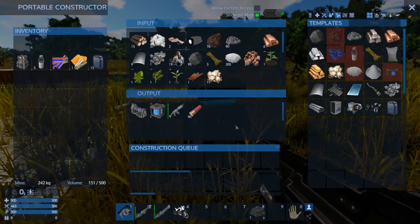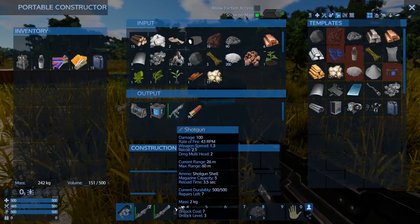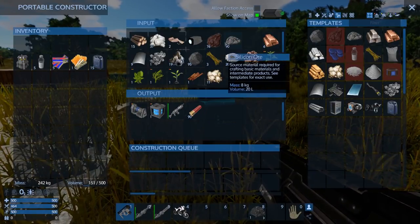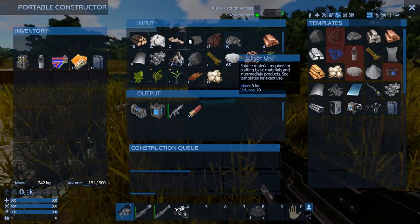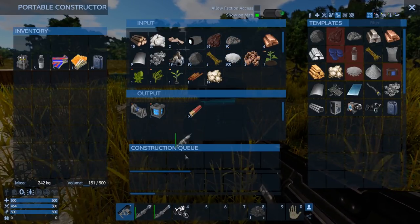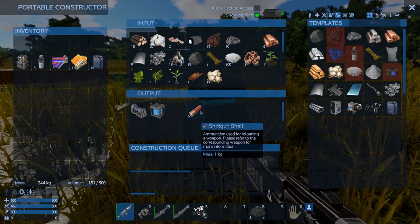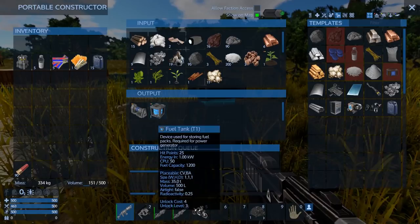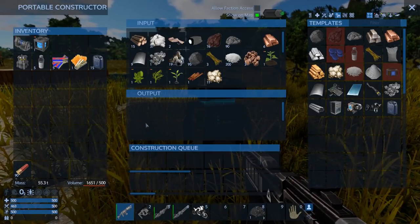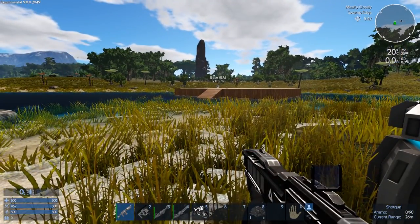I crafted the small generator and the fuel tank, made a shotgun and some shotgun shells. I didn't want to eat up too much of our resources, so we still have a good chunk left. I really needed a gun because I was feeling pretty vulnerable without a weapon. So I researched the shotgun and made some shells.